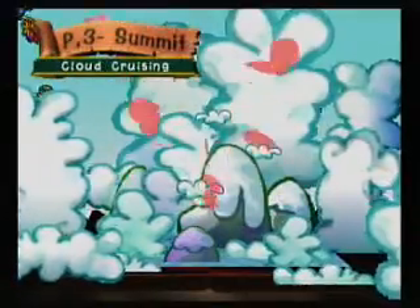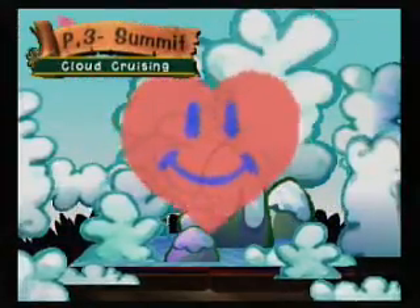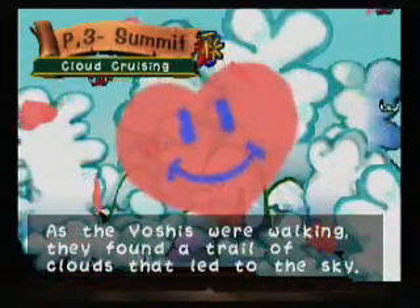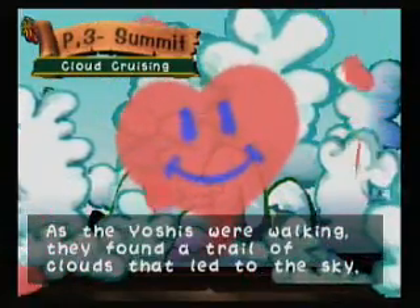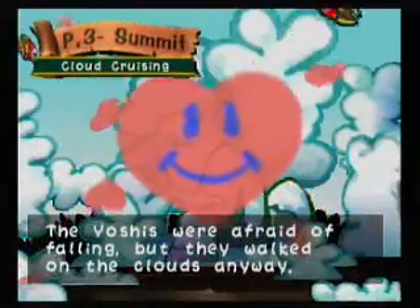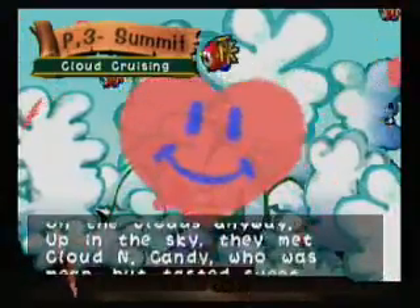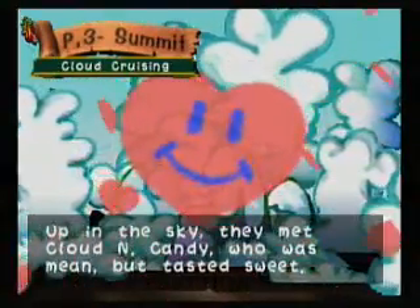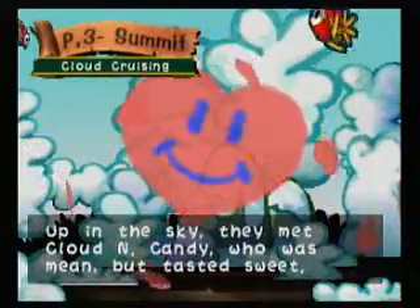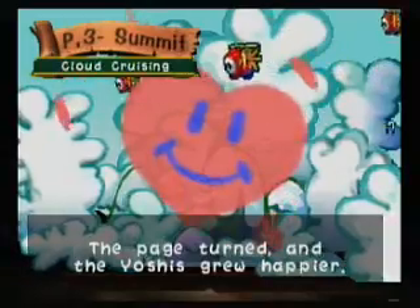Let's go ahead and read a chapter from the storybook. 'As the Yoshis were walking, they found a trail of clouds that led to the sky. The Yoshis were afraid of falling, but they walked on the clouds anyway. Up in the sky, they met Cloudy Candy, who was mean but tasted sweet. The page turned, and the Yoshis grew happier.'